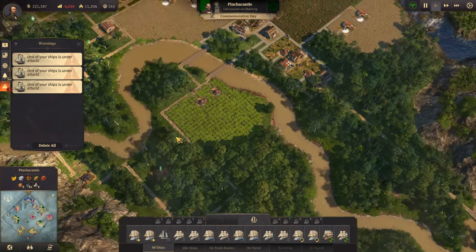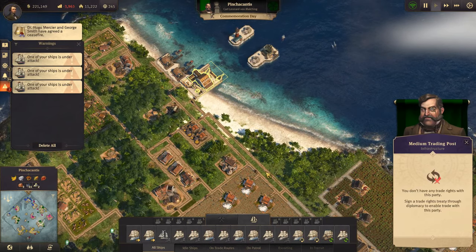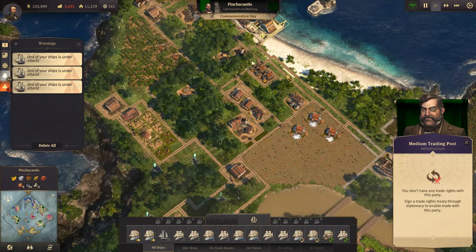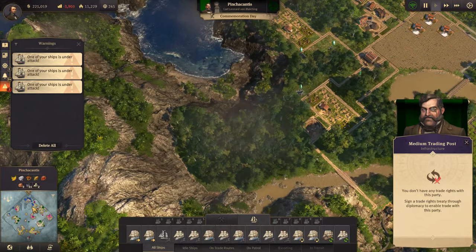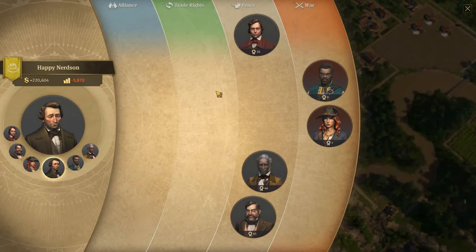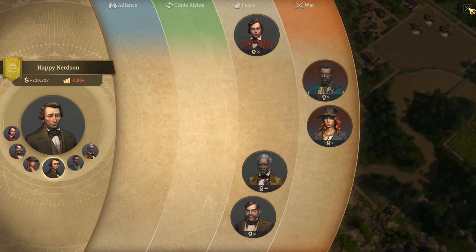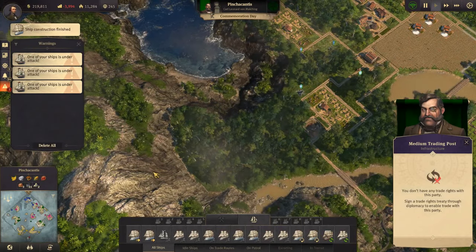I wouldn't mind getting this island too, but this is Carl's. We don't really want to go to war with Carl, because I think we're going to war with you pretty soon anyway. He doesn't like us mainly because we're fueling all of his anarchists.